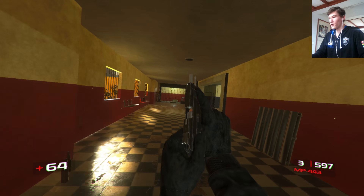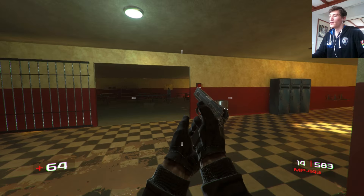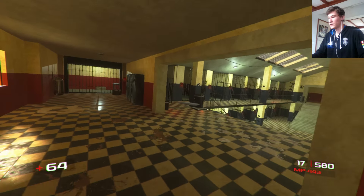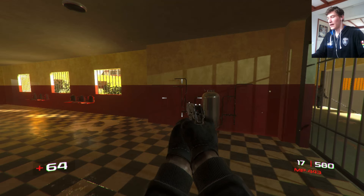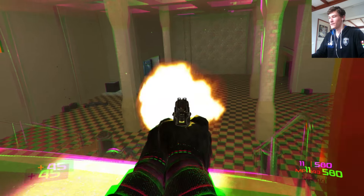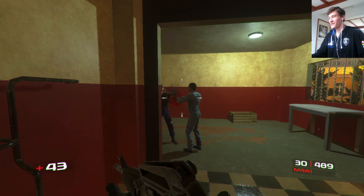That gate also requires a key card to be opened. I'm going to pick up a key card here - I'll obviously change its position later, I put it there temporarily. I'm going to remake the escape scene in this level and update it quite a bit. These guys shout so much - they even say when they have to reload, which is quite funny.